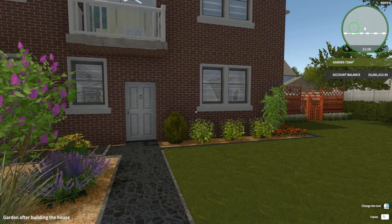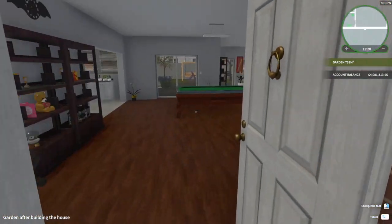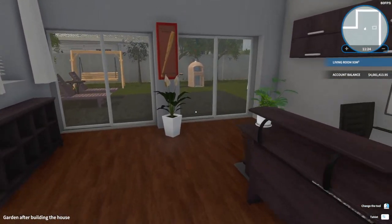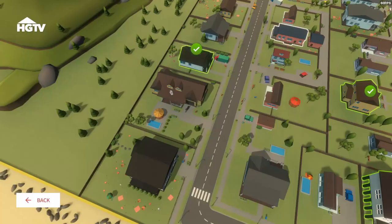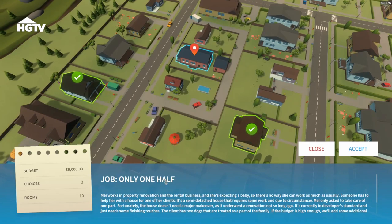Hi people, I'm Beast Woman and it's time for more House Flipper HGTV DLC. Let's go in and see what else we got. There was another one available on that first block of houses that I was working on — yep, right there, still available. Let's see what we got. Only one half, a $9,000 budget, choice is 10 rooms.